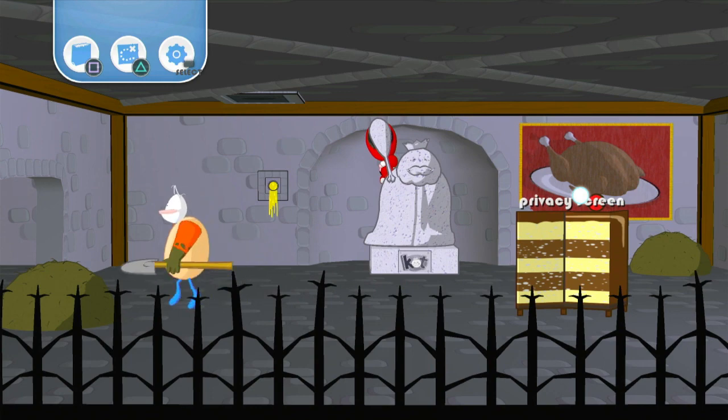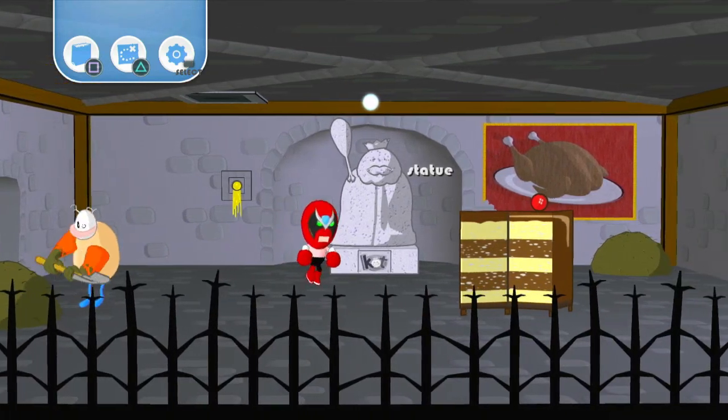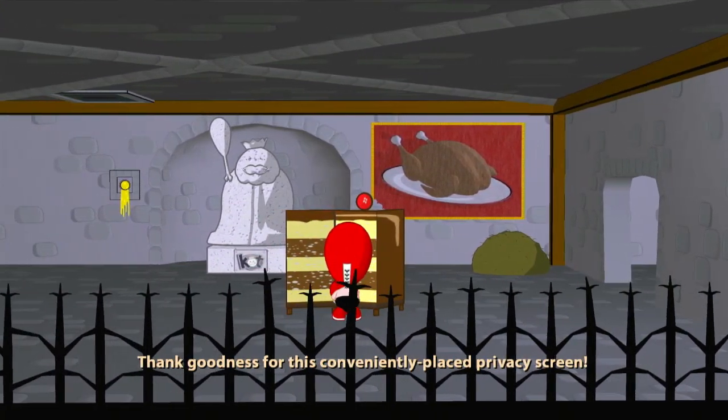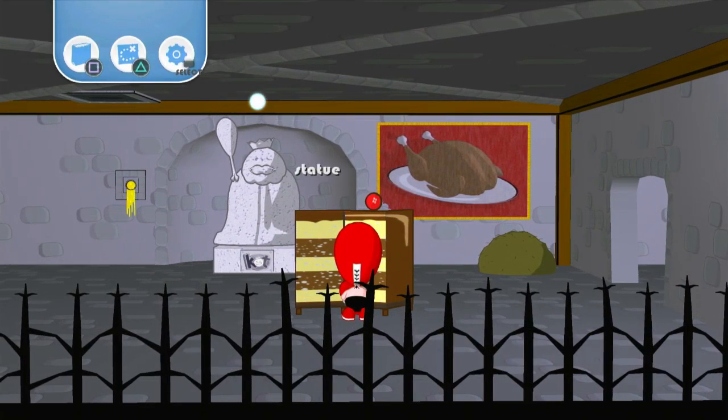Privacy screen that looks like cake. That seems like an Animal Crossing item. Thank goodness for this conveniently placed privacy screen. You remember Gracie Grace Furniture? In one of those Animal Crossings — I can't remember which one. But one of the Gracie Grace furniture sets, all of it looks like dessert items. Cake. Snack rolls.